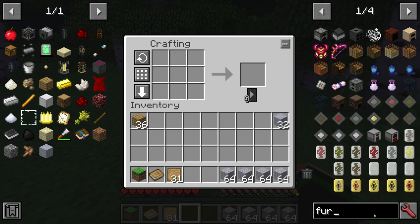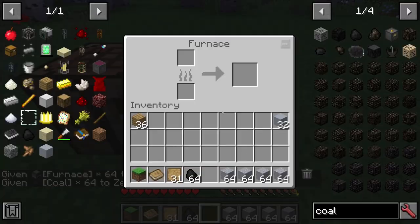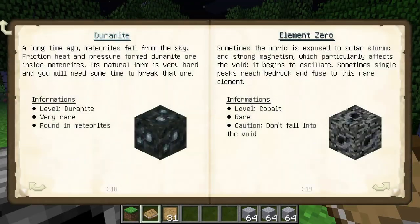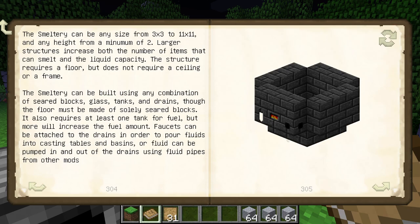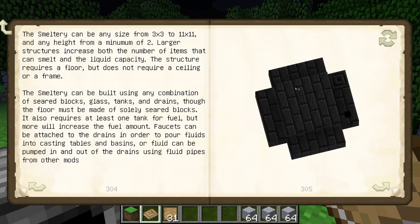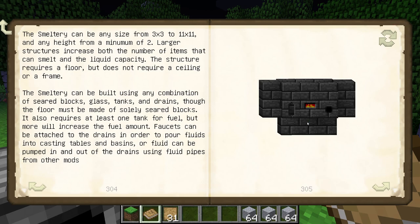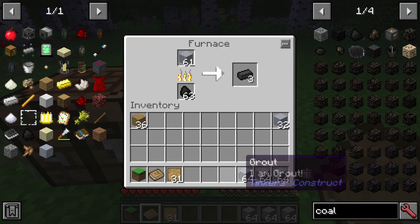Just get a furnace — this is usually the first thing I do, so I don't have anything more fancy than a normal furnace. We smelt the grout down into seared bricks that we use for everything else. You'll need quite a few of these solid blocks, and you'll also need some glass to make windows, the controller, and some of the valves. But mainly you just need a lot of seared bricks. So this is how we make the seared bricks.